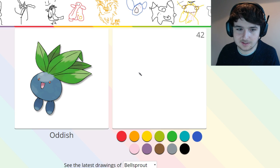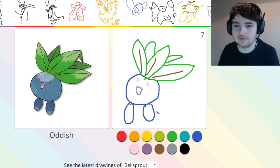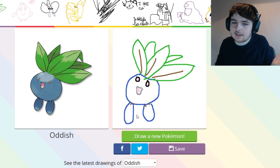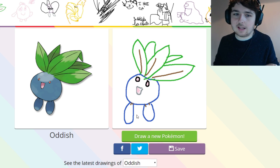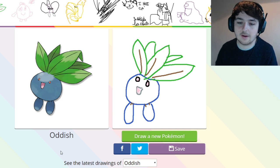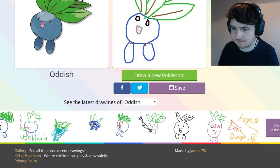Oh, Oddish! Oddish is so cute. I'm quite happy with this one — this one's quite good. Get like little brown bits in there. Maybe not brown for that, that was stupid. But I'm quite happy about it. I think this looks quite good. That's not too bad. That could be a lot worse. Although everyone else's is quite good for Oddish — I guess it's quite an easy one to draw. This one here looks demented though — look at this, the red eyes.